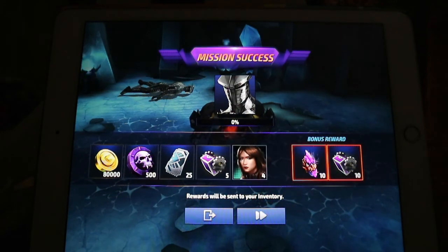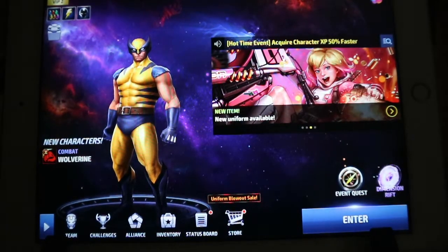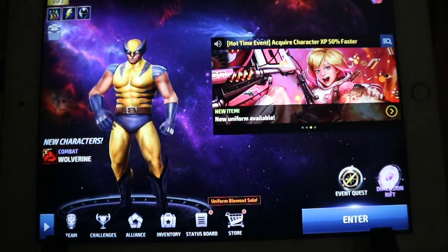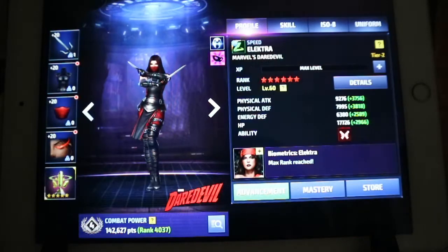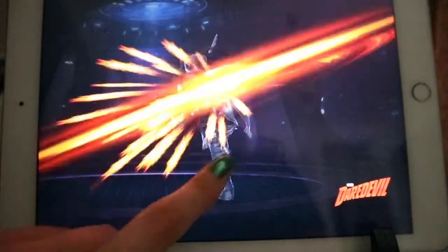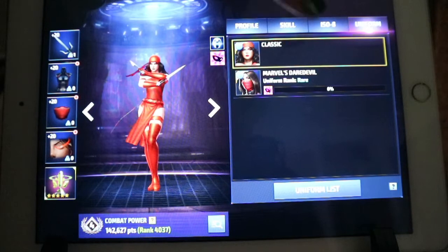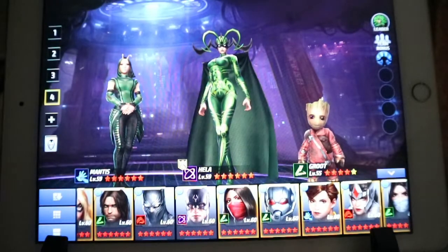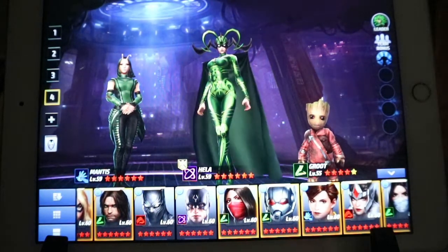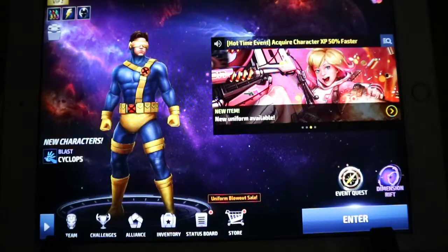Once you complete it you get some tokens, biometrics, and money. If you like Marvel it's a great game because you can always work on your favorite character. There's no one in Marvel I particularly love but I really like Black Panther, and I find Elektra really cool — that's why I tattooed her. Her original outfit is one version, and I also got her Daredevil outfit. That's the game: you just unlock heroes, rank them up, and play through story mode.